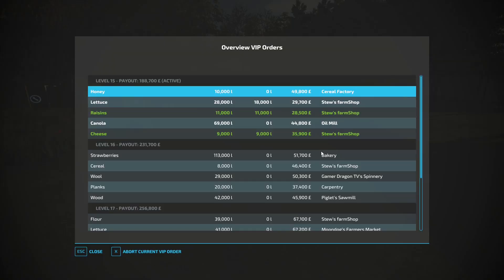So let's take a look at where we stand. I'm finishing level 15. If you're new to the series, don't feel like you'll be lost. Basically this series is based around the VIP order manager — it's a mod I really enjoy and will likely use in every single-player series unless I'm doing a specific challenge. It gives you goals to strive for. Everything in green I've completed, so the raisins and cheese order I'm done with. I need 69,000 liters of canola, another 10,000 liters of lettuce, and 10,000 liters of honey. Once we do that, we'll get that 188,000-plus pounds bonus payout.